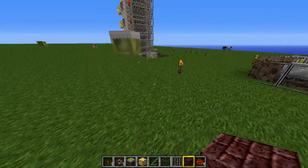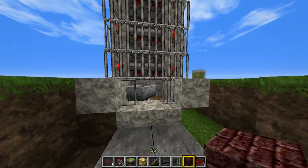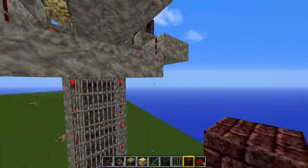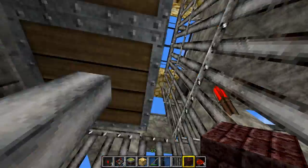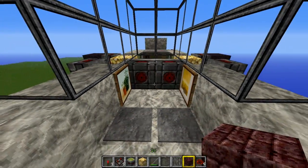Hello everyone and welcome back to another piston invention. What you can see here is an elevator. But there is one major difference to all the elevators we have seen so far: this elevator works in multiplayer and it's still at 10 meters per second.